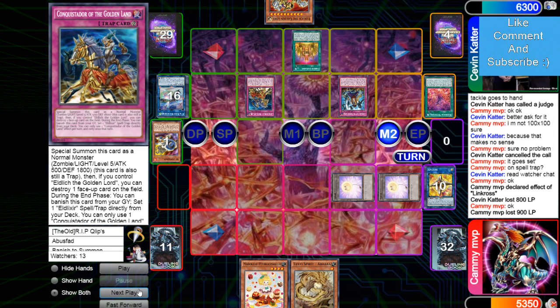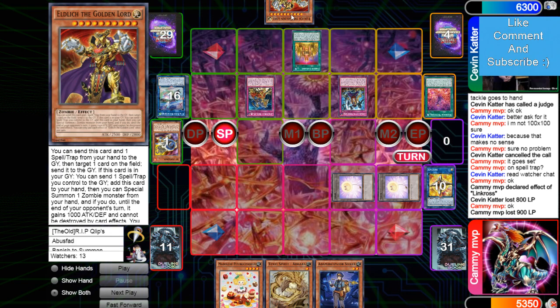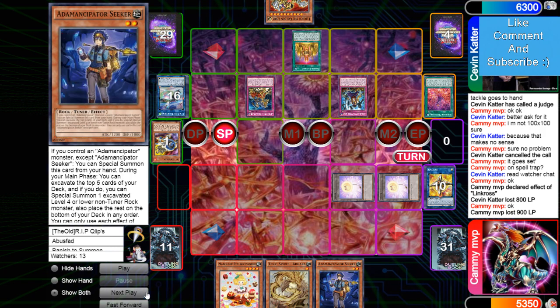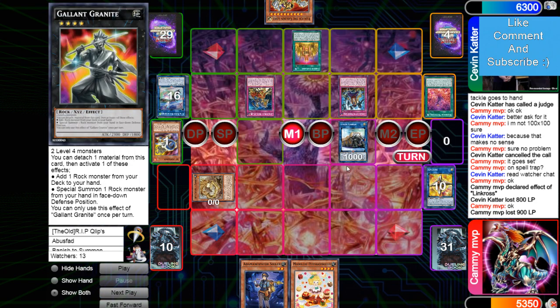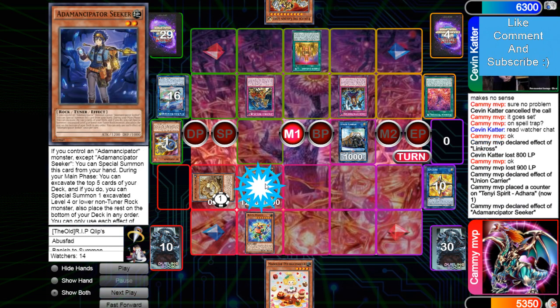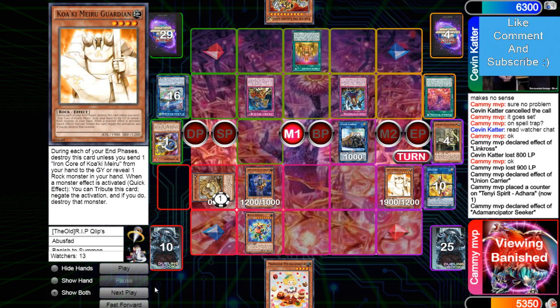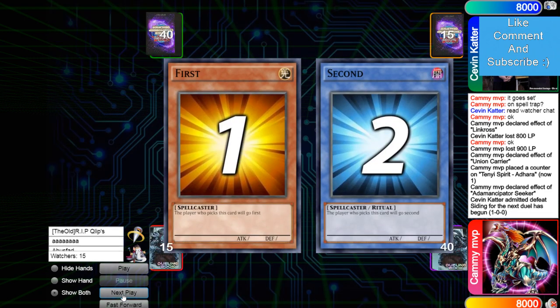Main phase two he passes. Interesting that he added to his board there — probably for next turn. He draws Seeker, Tenny summons itself out, then he makes Union Carrier — and this is basically game because now he has Block Dragon access. Normal summon Seeker, Seeker's effect hits Guardian. His opponent admits defeat because Block Dragon would just allow game, and he knows every card his opponent has so there are no responses.